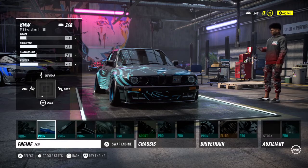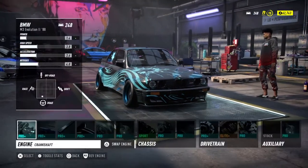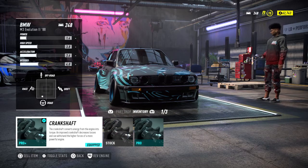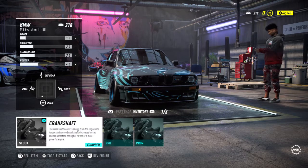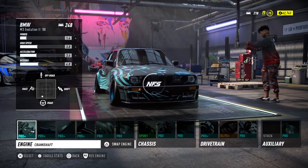Just a quick recap: go to My Ride, then Performance. For any part you want to move out of a car, select it, go to inventory, and just downgrade — pick stock. That part will then be available for you to install into another car.